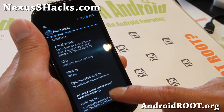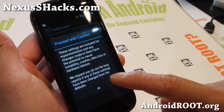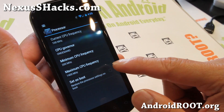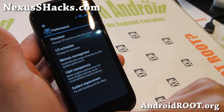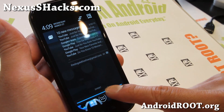Just go to the build number, make sure you hit it enough times until it says you're a developer. Then you will have an option to go to the performance menu. You can overclock your phone to almost 1.4 GHz if you want — try 1.2 first, don't set it on boot, make sure your phone can handle it — and it runs fairly darn fast.